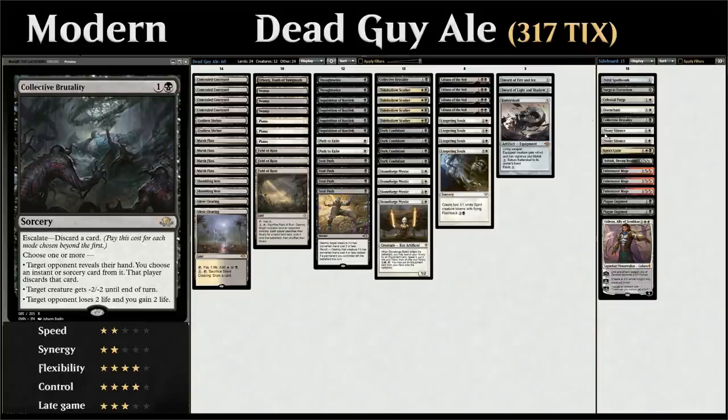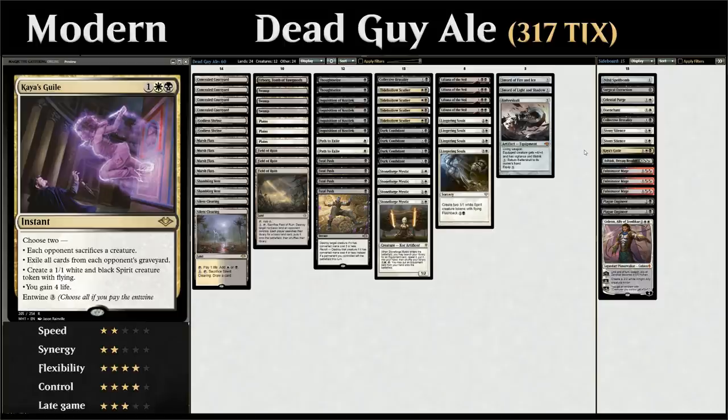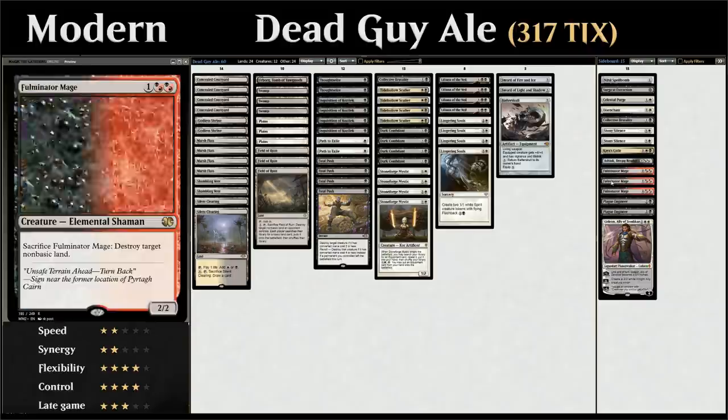We have another copy of Collective Brutality mainly against burn decks, two copies of Stony Silence — a bit of a nonbo with our swords but we can take those out and just rely on Batterskull with Stoneforge Mystic. Stony Silence is great against Tron and artifact-based decks. There's a one-off Kaya's Guile from Modern Horizons, which can double as removal, life gain against burn, or graveyard hate — hopefully relevant now that Dredge lost Faithless Looting. We also have Ashiok, which hates graveyards and prevents library searching.